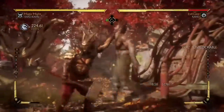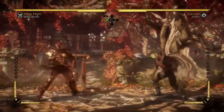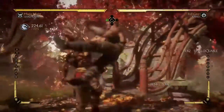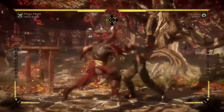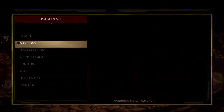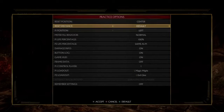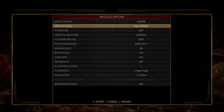You'll see the counter icon appear — that means I've punished what the opponent was doing. Even if he tried to block, he couldn't because I interrupted him. Back to jumping: if your character has a good jump, go ahead and use it — it's completely viable. For someone like Frost who has a decent jump, it's perfectly okay.